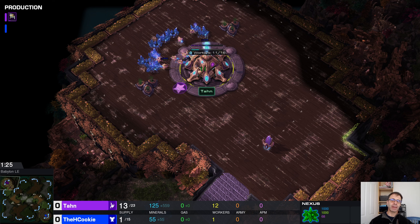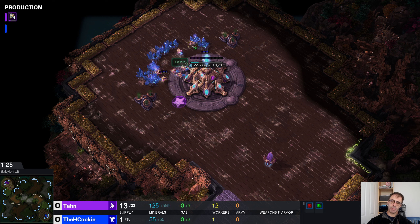Then it's all about trying to get the surround. Typically what I do is let them come in — I'd pull my workers back to this end as they come in, then right-click the minerals to walk my workers through theirs, and when I'm halfway through I click the workers to try and get as big a surround as possible.